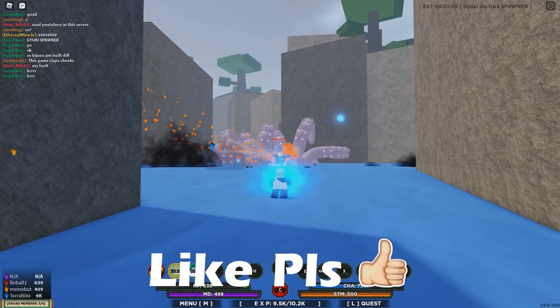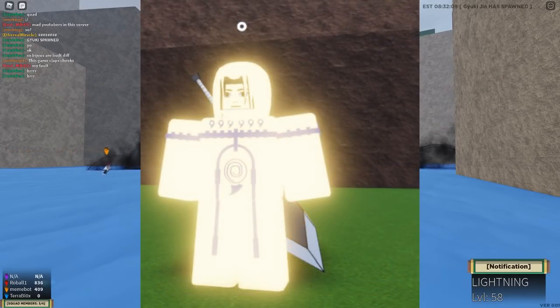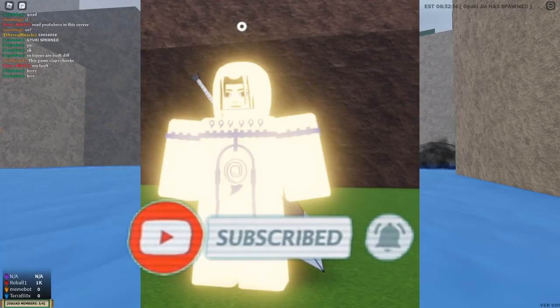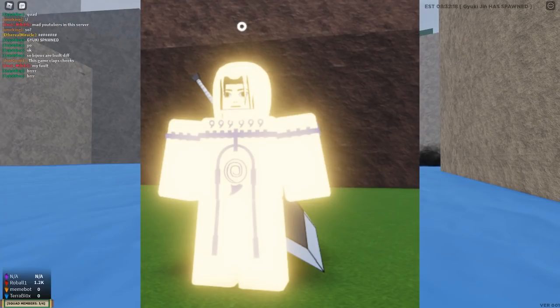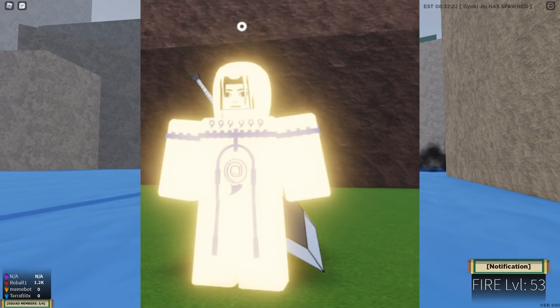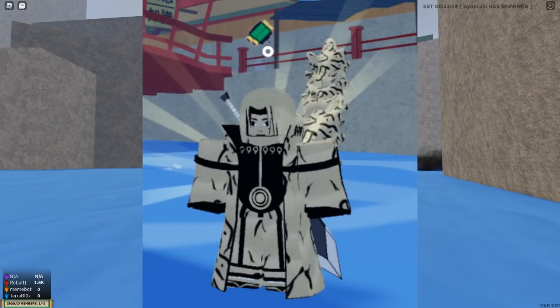The next form is the Shukaku form, or the One Tails form. It was originally looking one way but apparently they changed it to look a little different. A lot of people liked the original look, though it looked a little weird in my opinion because you can barely see any lines in it other than the tan lines. But this is what it changed to on their Twitter.